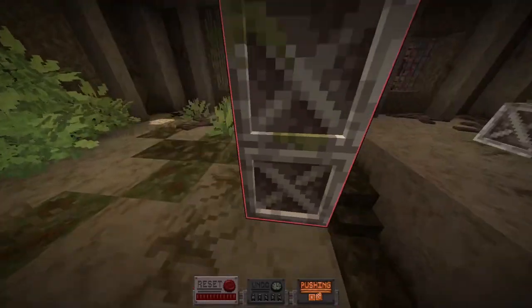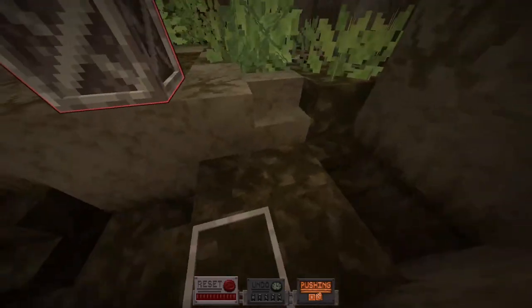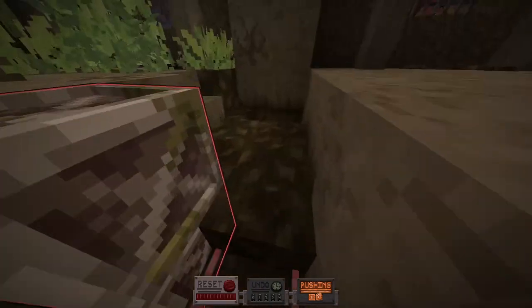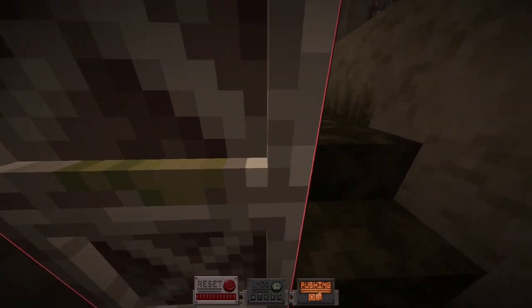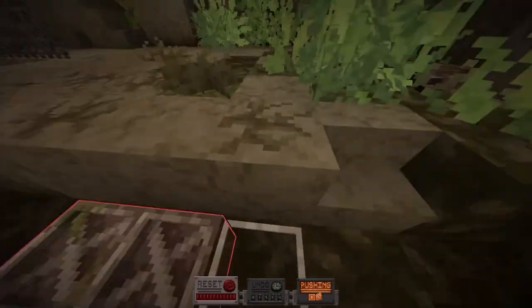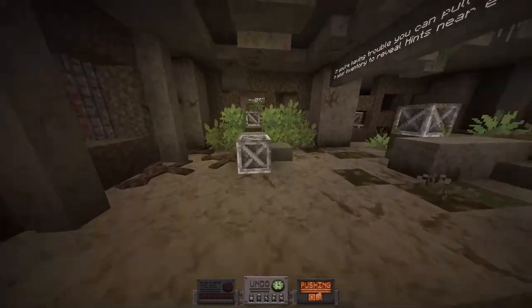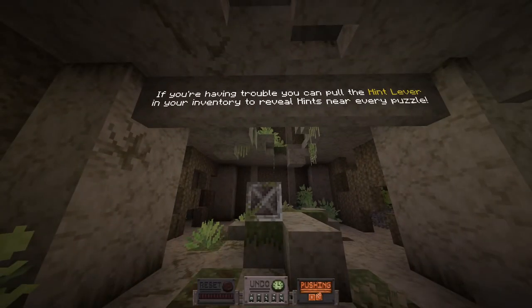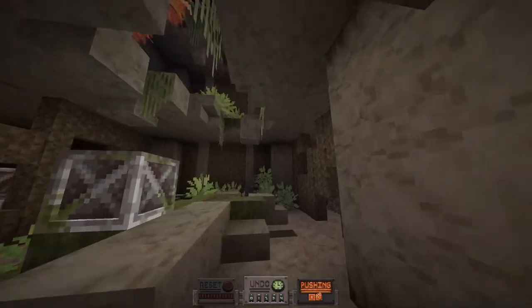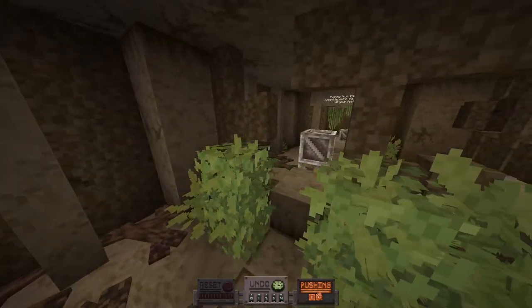I probably don't got it, but I'm going to pretend like I do. I'm going to shove this thing right here, which I think gives me the ability to shove the top block. Nope, it doesn't. Well, I have the ability to shove the top block as I've demonstrated, but not in the way that I needed to. Yeah! If you're having trouble, you can pull the hint lever in your inventory. Oh, that's cute — the hint lever. I doubt I will need it, but I do thank you for the opportunity.